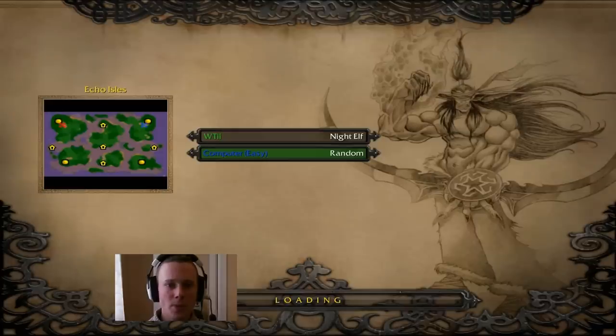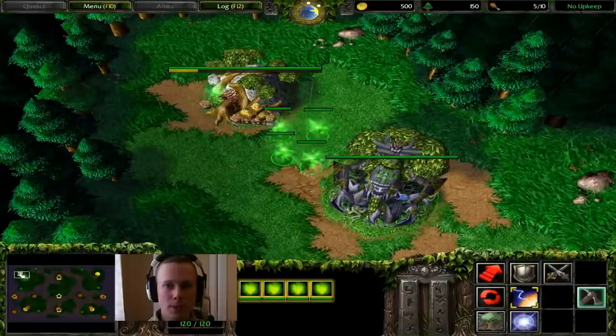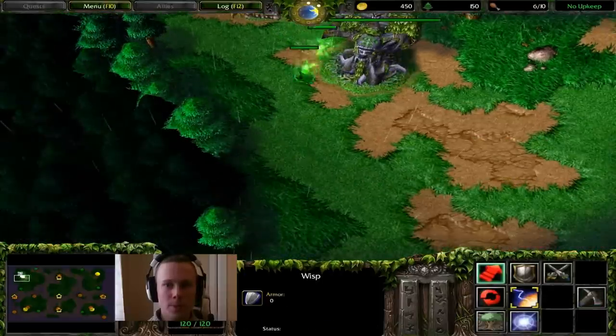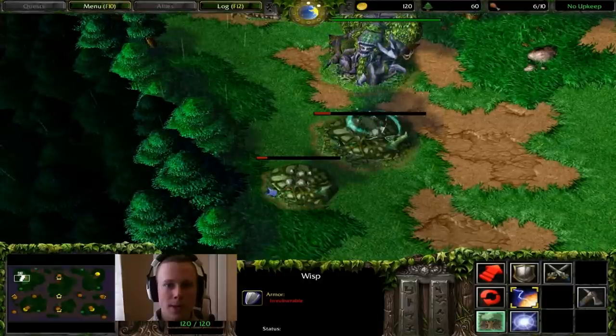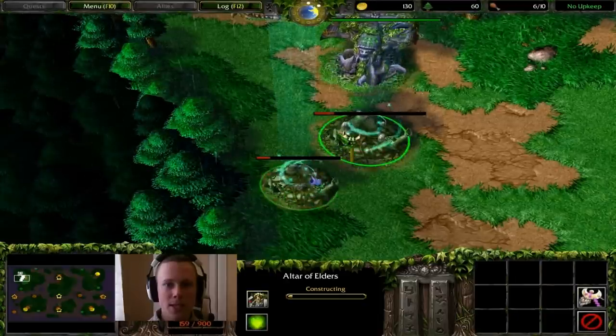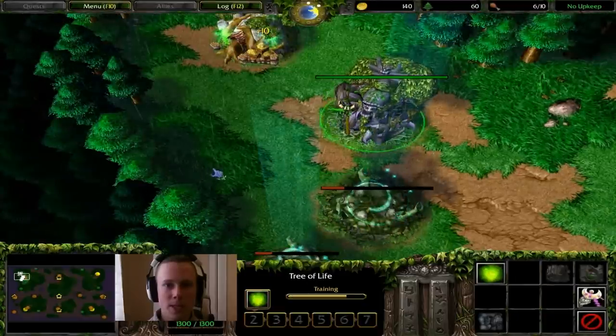Straight away you're going to want to put all five wisps onto the mine, but you want to reserve two of them to build an altar and a moon well. Bring them down there — the altar can go one gap underneath the Tree of Life and the moon well can go one gap away from the trees and next to the altar, that way you're keeping your base somewhat closed in.